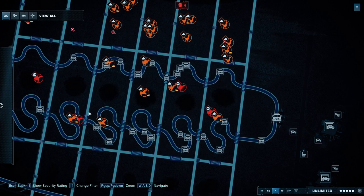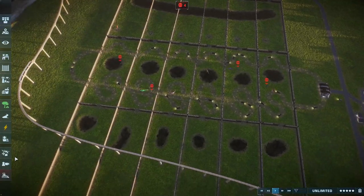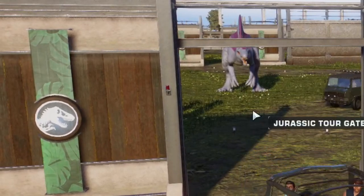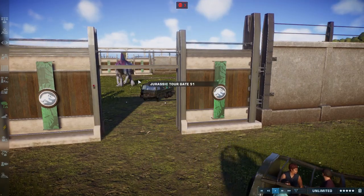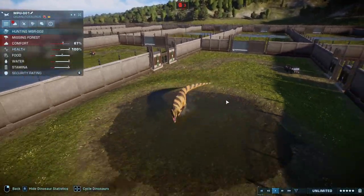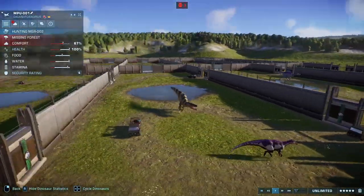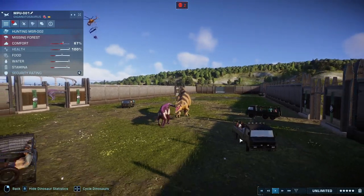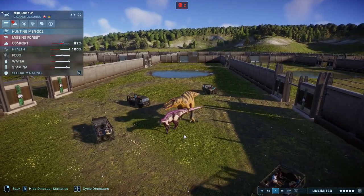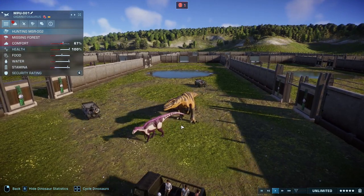So it's just Giga and Mapusaurus who have yet to kill the Myasaur. The Spinosaurus is roaring as it moves on. Mapusaurus is on the hunt for a Maya — can he destroy a vehicle at the same time? That would put him second behind Sorofagonax.